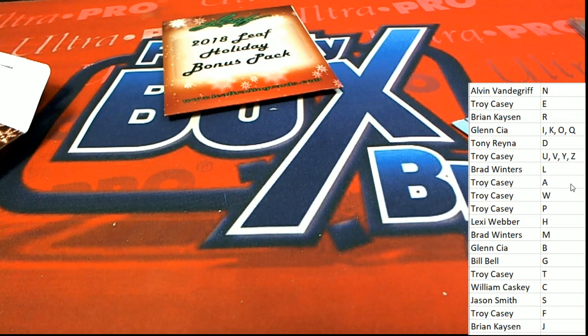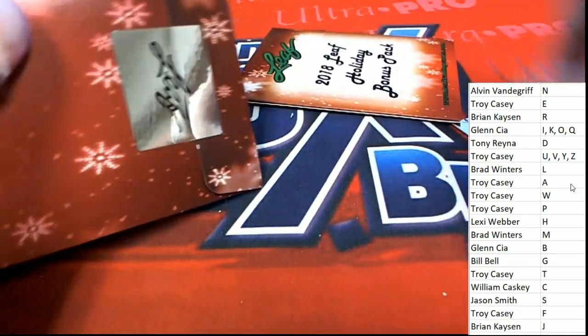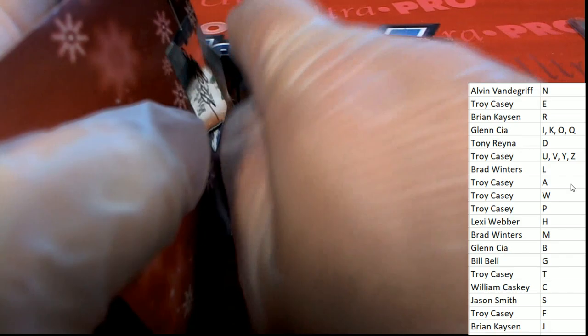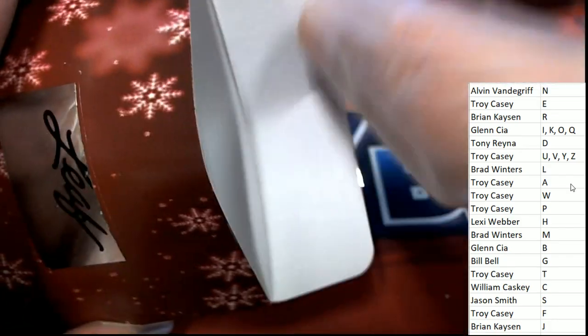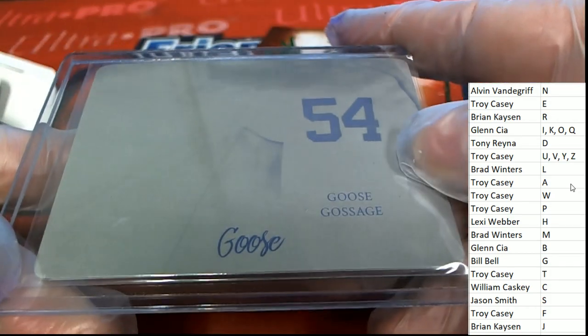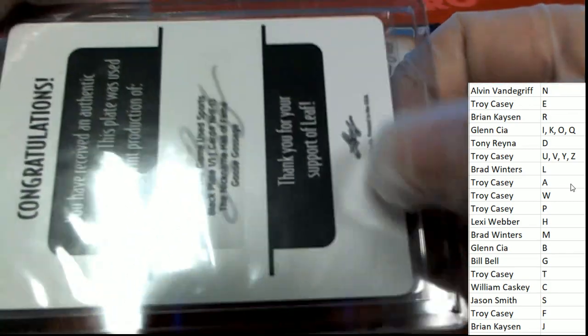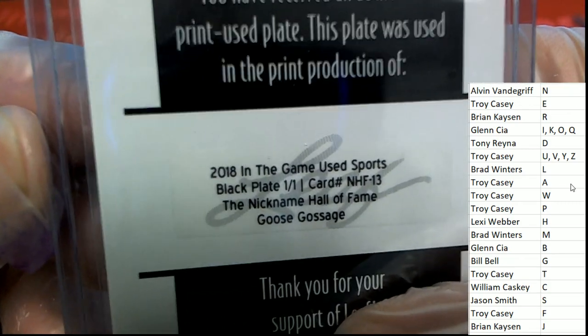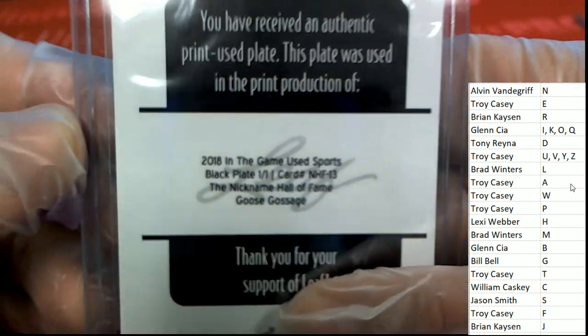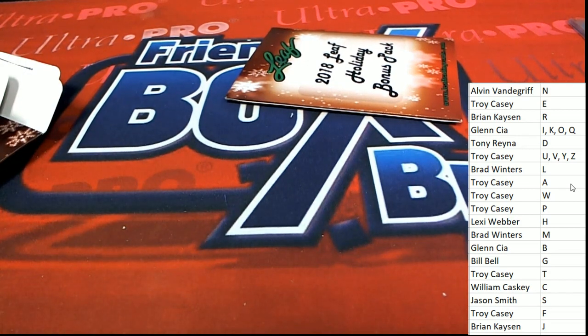Next up in the rip — almost one of our last ones in this break. Good luck. Goose Gossage, and that is letter G who pulls this. Bill — nice one of one black plate. Goose Gossage. All right, Bill.